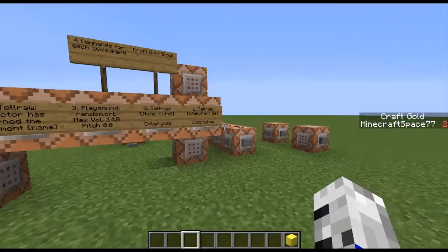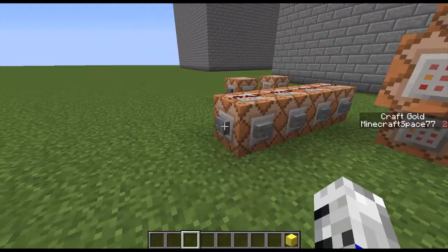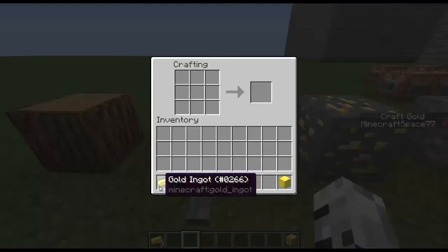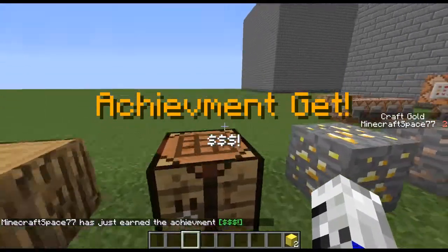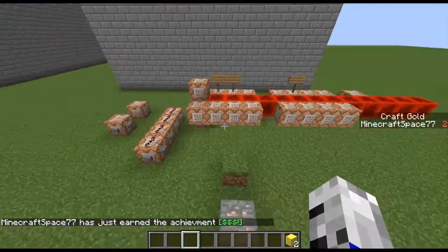Basically what he wanted was when you get an achievement, it will display in the bottom like a normal achievement. So this is what I've done. If you check, you'll see in the bottom micro space 77 has just earned the achievement dollar dollar dollar.